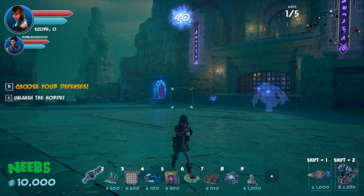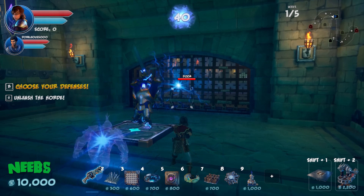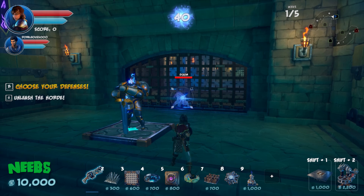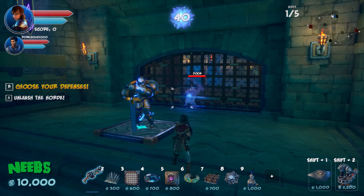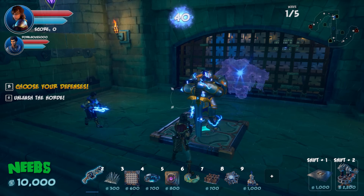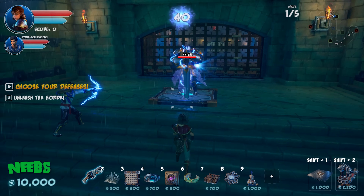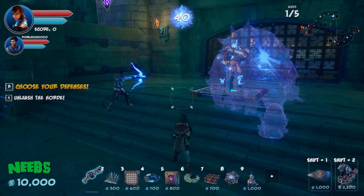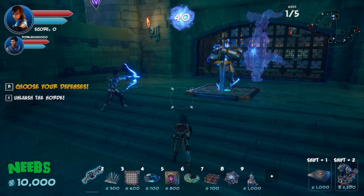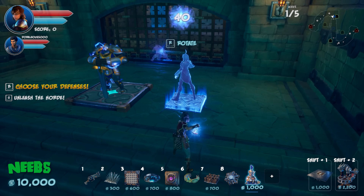They spot the new character — a big knight-type unit. He's impressive but very expensive at 3,600 gold. Simon questions whether he's worth it at that price.